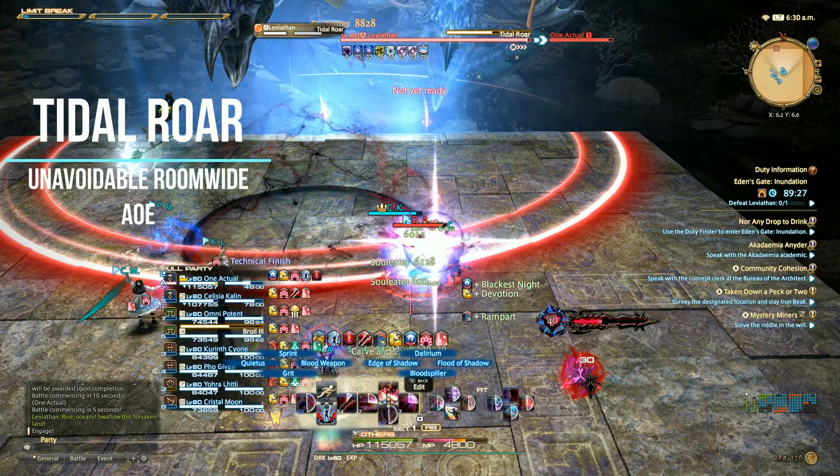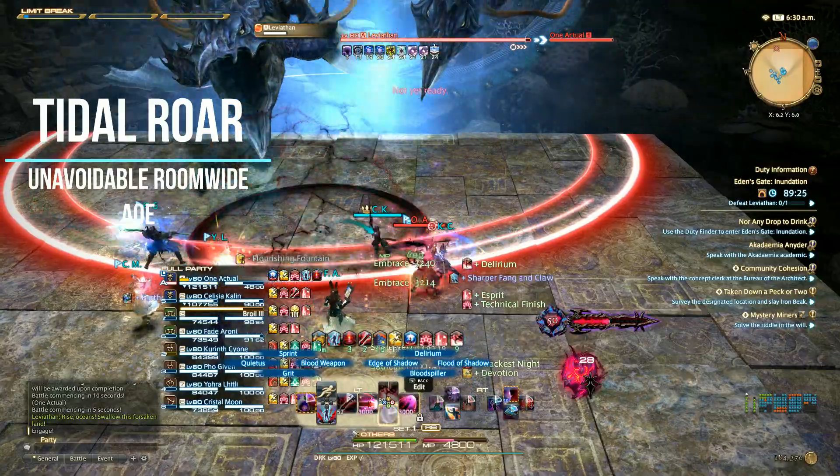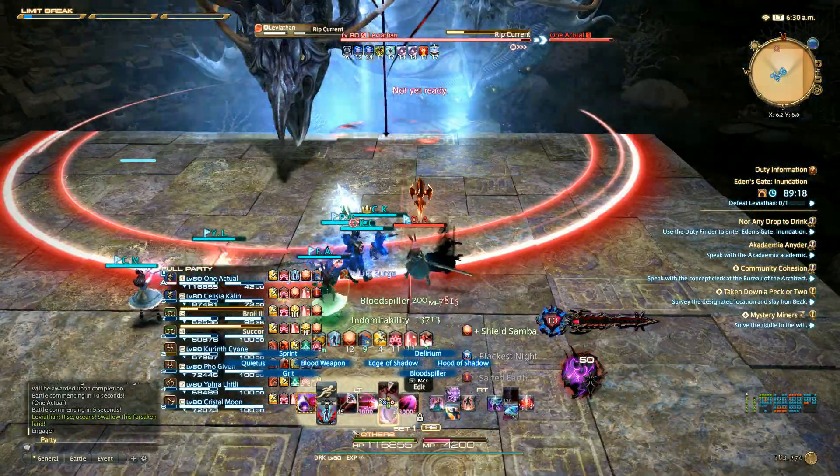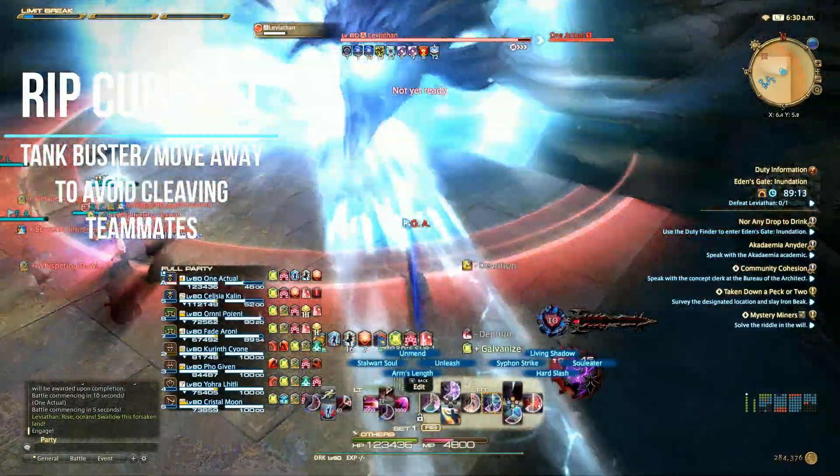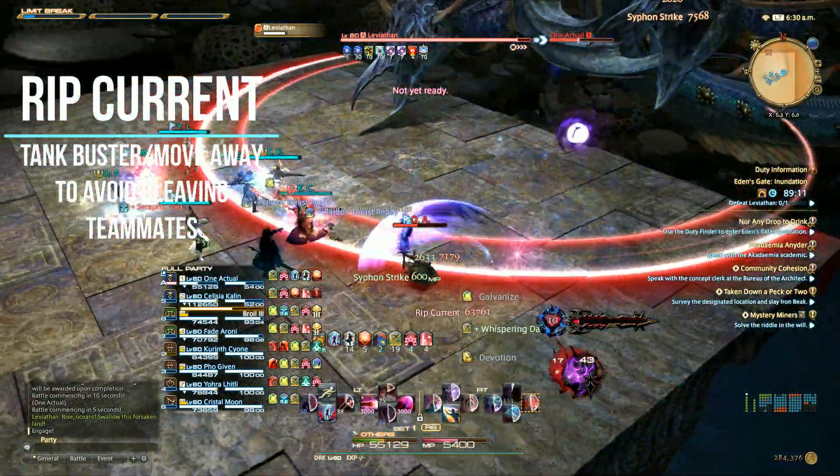Title Roar is an unavoidable room-wide AoE to be healed through. Rip Current will target the main tank with a tank buster in their direction. Make sure you move out of the way to avoid cleaving your teammates.